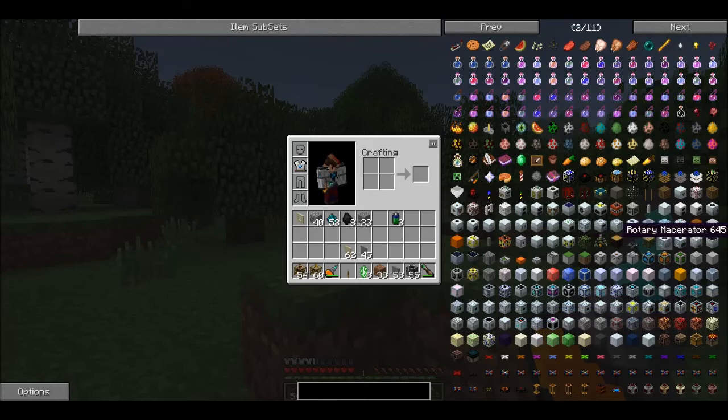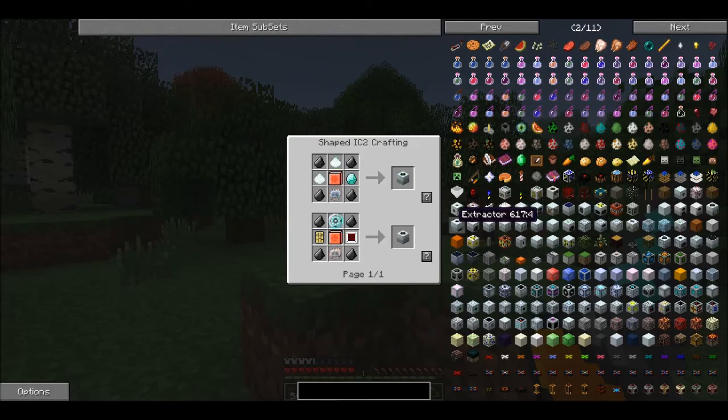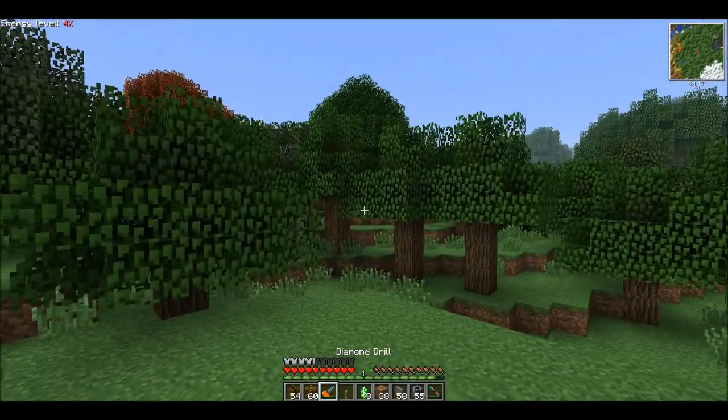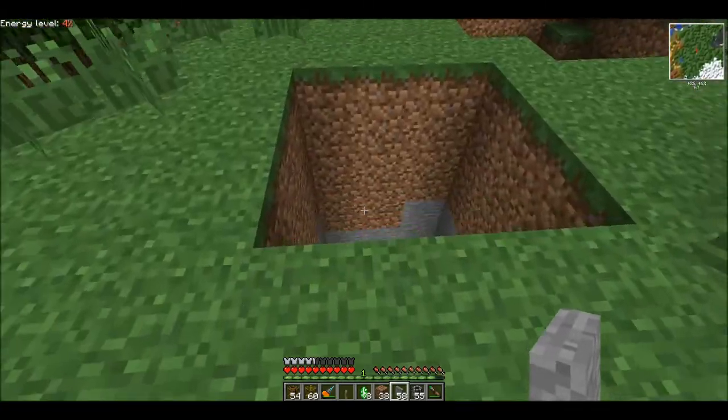It's got extra bees and stuff like that, but I wanted Greg Tech because of all the awesome Greg Tech parts that get added in, and also just because it changes the recipes so you don't use industrial craft or anything like that. Anyways, here's the Rotary Macerator — it's still the same recipe for that. But the Macerator of course uses a harder recipe: diamonds and an advanced circuit, so it's a little harder to get to, but still obtainable. I just wanted to use this instead because I thought it'd be a little bit more fun.